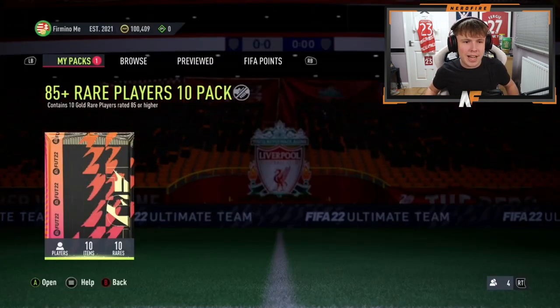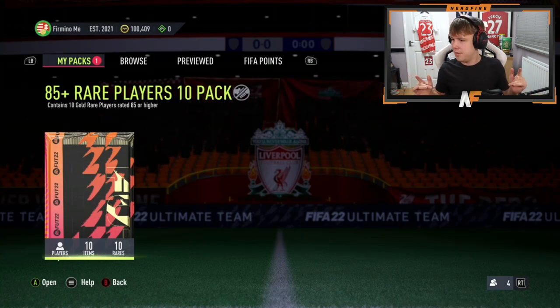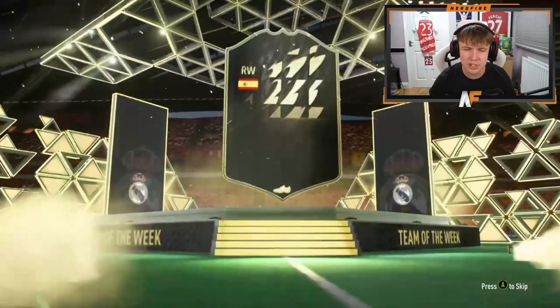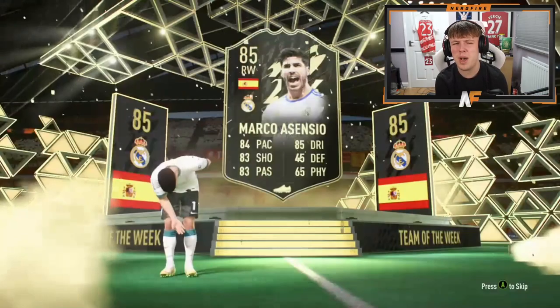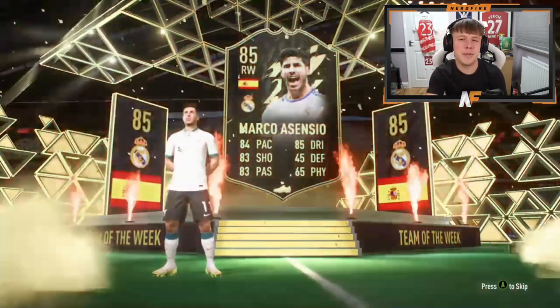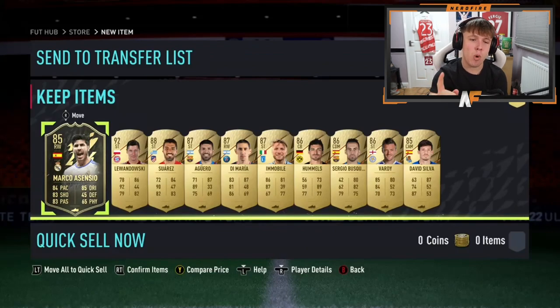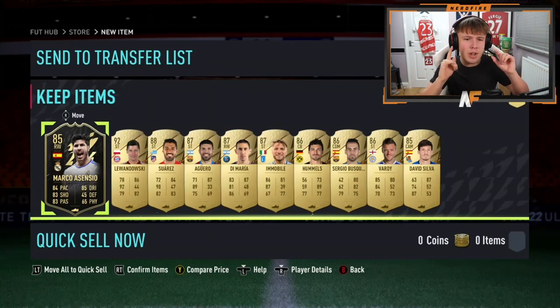Shout out to Carson — lots of Xbox packs today, shout out to the Xbox boys. He's cracked it — come on Future Stars please, or at least a good inform. On the front we get an inform. Behind him: Lewandowski, Oblak — good fodder. It's a walkout pack with an inform — definitely better than the last one. Good fodder pack overall.